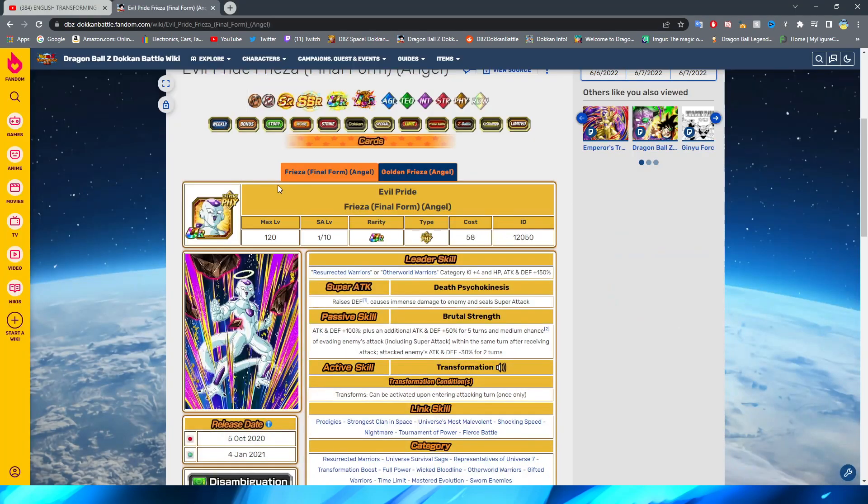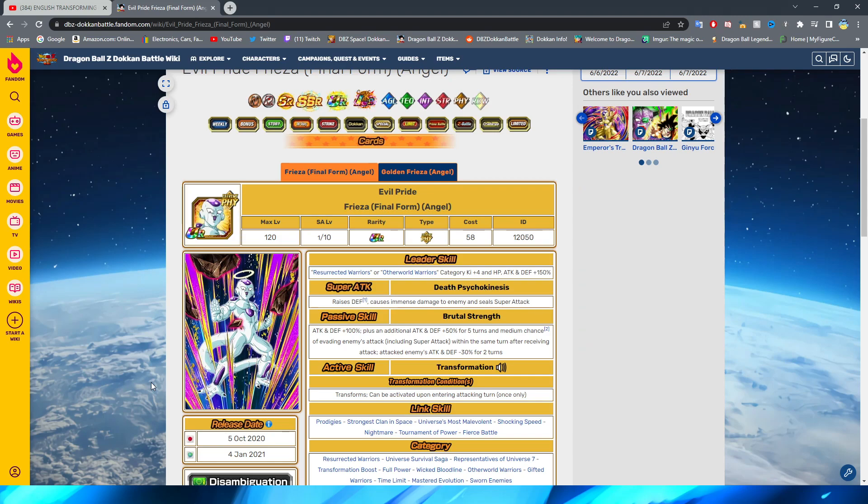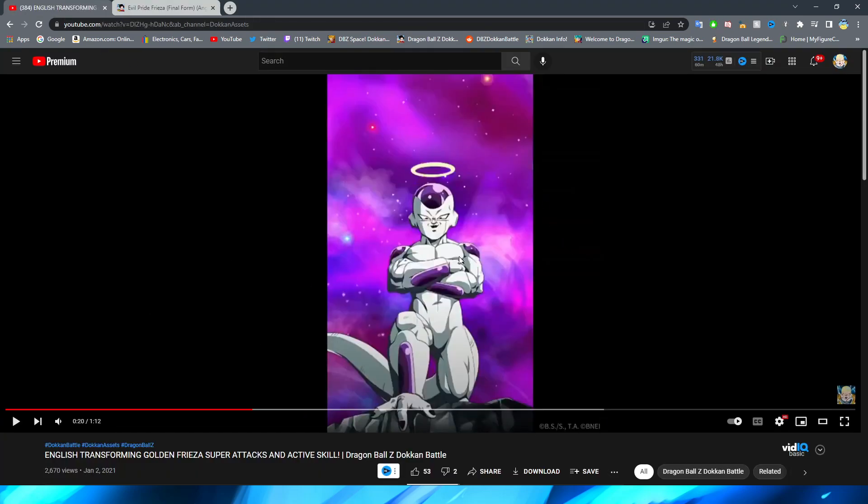This guy came out in October 2020 on the JP version of Dokkan, so keep that in mind. This is not a brand new EZA but it's certainly not a really old one either, so we're not going to hold it to the same standard as modern units but we're also not letting it get away with too much. We're using the global version of the EZA, which is a little unfortunate since JP Twitter posts show more of the super attack animation, but we'll use the English one here.